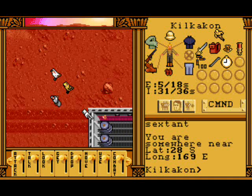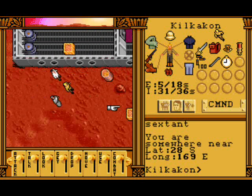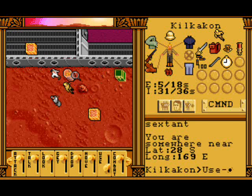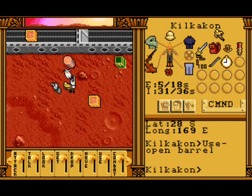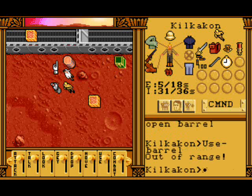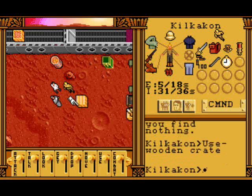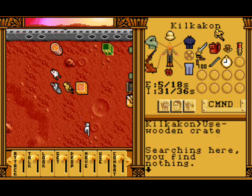And here we are - the projectile. It's very War of the Worlds isn't it? Cylinder following cylinder. Here we find nothing - you just open it up again, it's out of range. Searching here we find nothing. What about here? Nothing.